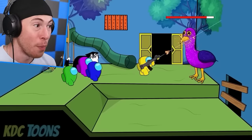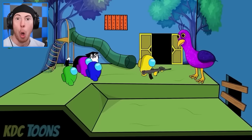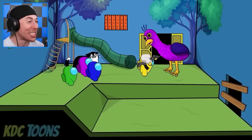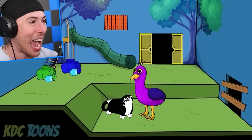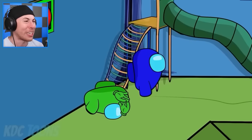Luckily, we still have the blaster from the last round, so we're going to be able to go through Opila, but we're out of bullets! Yellow, watch out! And yellow has been eliminated. Remember, we have to have the crewmate survive — and the cat. Don't hurt the cat! Not the poor cat! Blue, you've got to save the cat.